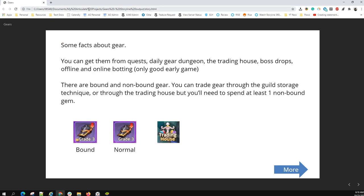Here are a couple of things about the gear. Basically, you get gear from quests, daily dungeons, the trading house — you can purchase them from there. You can get them from boss drops, which is the primary source of gear towards mid game to end game, because in the end you'll be farming orange and red gear. Offline and online botting is only really good early game, as in really like the first two days of the game. After that you're not really going to be using botting to get gear because this only provides you with the vanilla gear — they don't have any stars or anything like that.